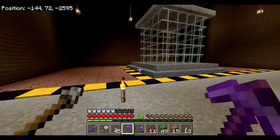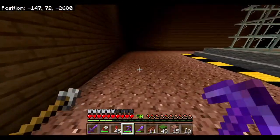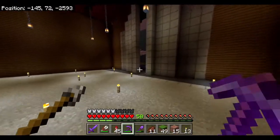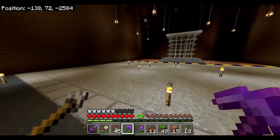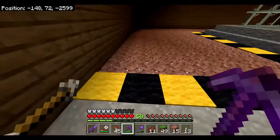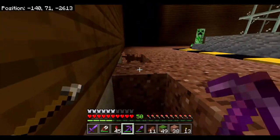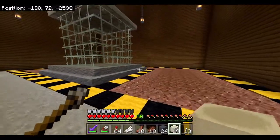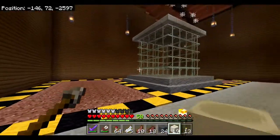It certainly makes this area look as if it's something you're not supposed to go into. I should probably light this area up a little bit more, so if I have some more carpet I can put a line of black carpet going all the way around the outside of this, and that also allows me to light this bit up a bit more. Having a look at that, I think that looks pretty good — it's got the yellow and black, it's got the red, it's looking like this is really a danger zone.